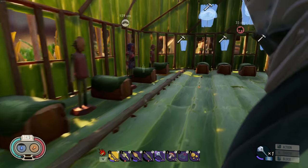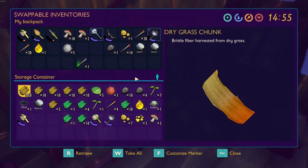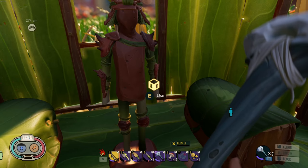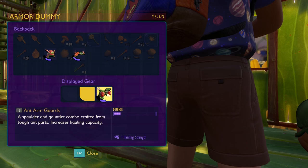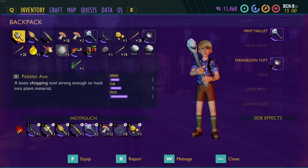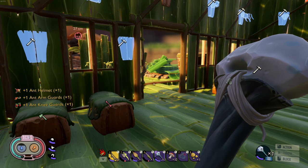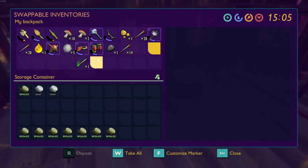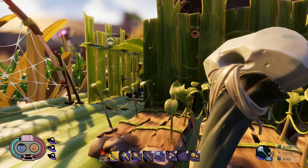We're gonna store the spider armor because if you go in ant armor, the ants will actually leave you alone. There are some ants we're gonna go check out and they'll actually leave you alone, which is super nice. Let's go ahead and put this stuff away as well, and then we're going on that.